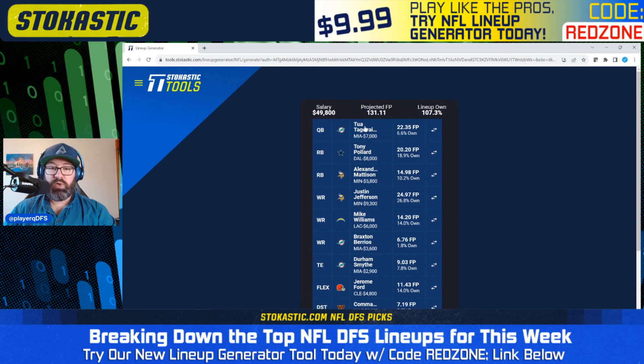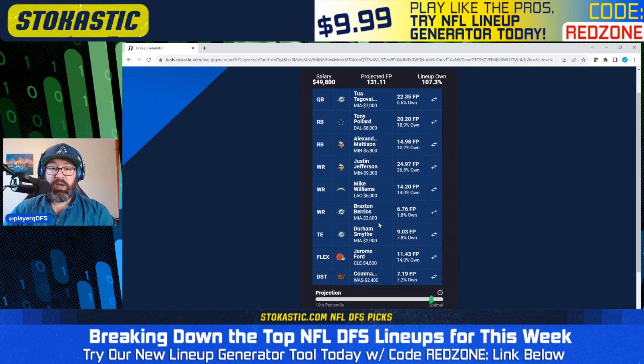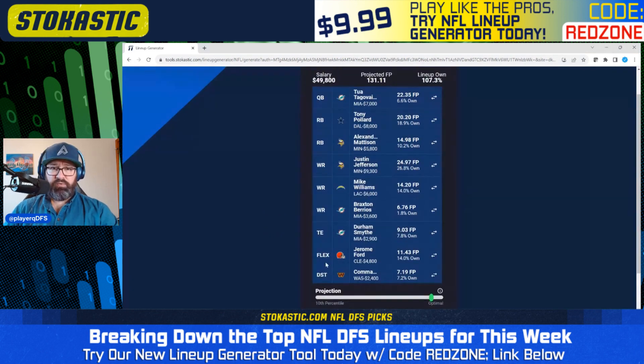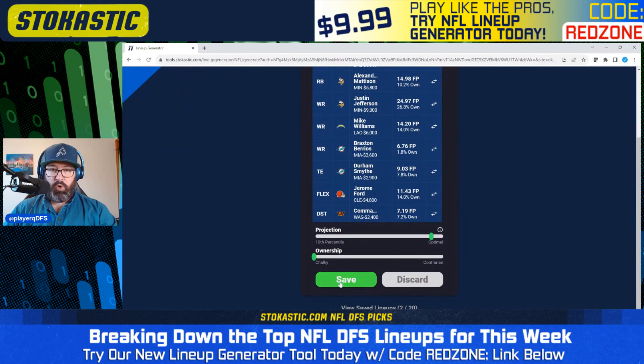Third lineup: a Tua double stack — interesting, Tua double stack with no Tyreek Hill. We've got Tua with Braxton Berrios and Durham Smythe. We've got Tony Pollard, double Vikings again with Alexander Madison and Justin Jefferson. We have the bring-back here with Mike Williams coming in from the Chargers. We get Jerome Ford in this one as well with the Commanders defense.